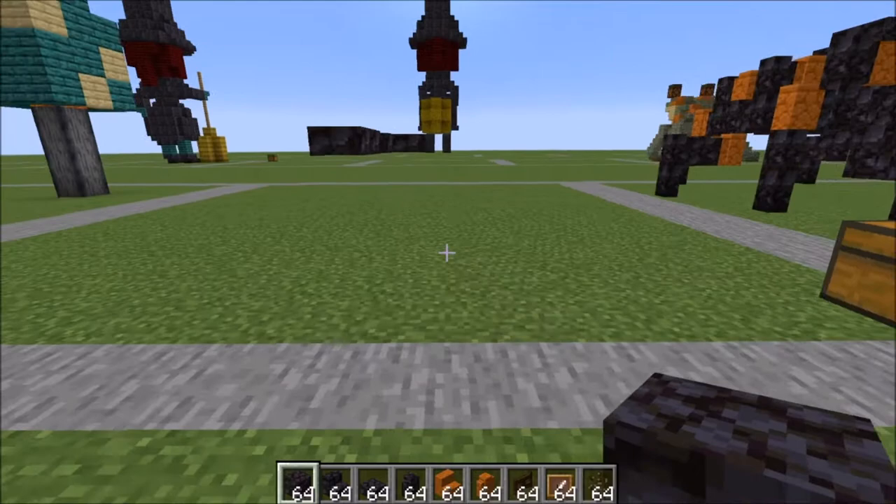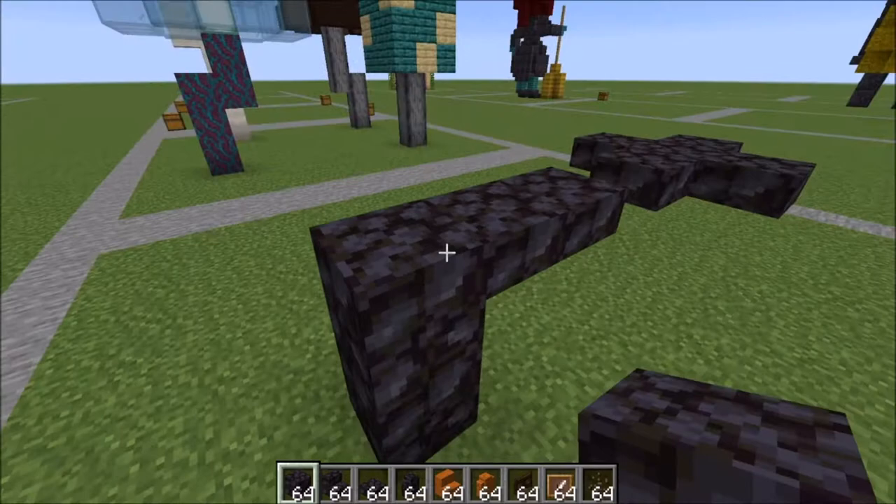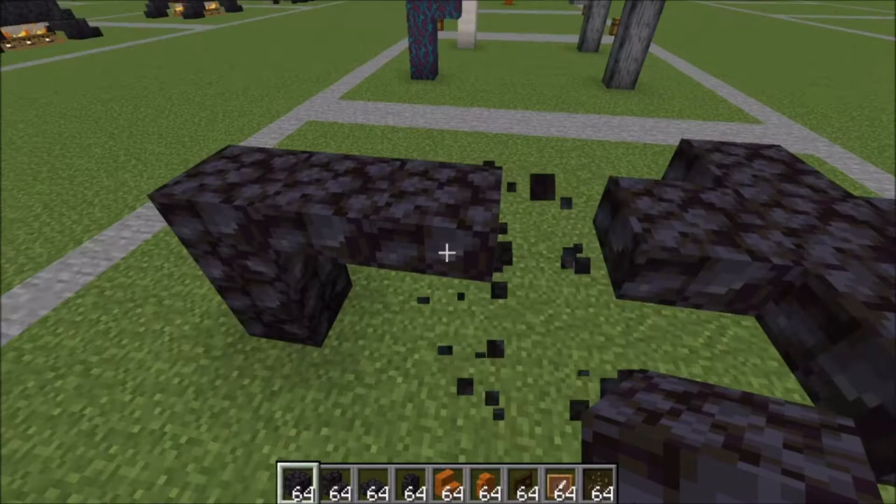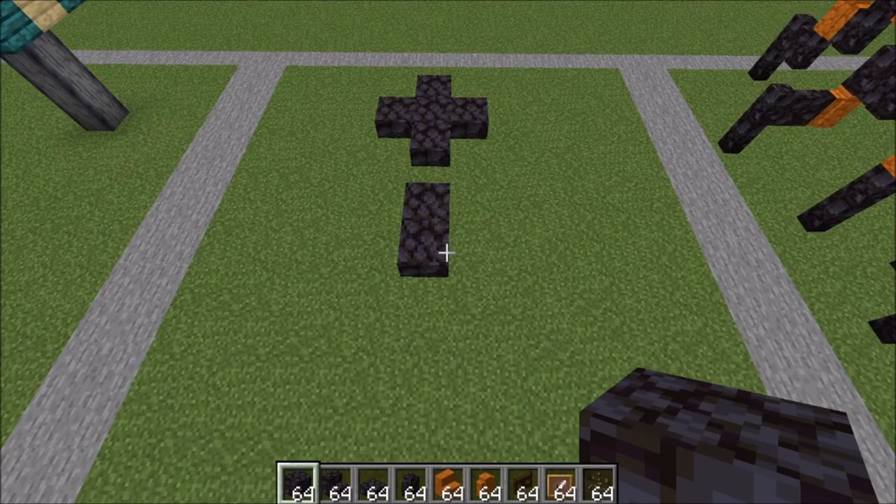So to get started, this is going to be the underbelly of our tarantula. You're going to want to place two blocks like this as helper blocks. On the top there, place two slabs, a helper block in between, and then slabs in this X shape. Then you can remove your helper blocks. Okay, so that's our start there.